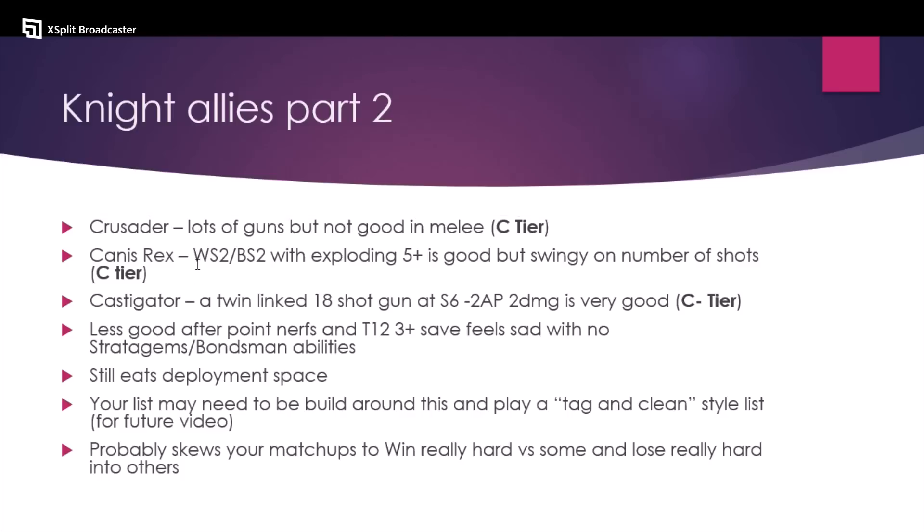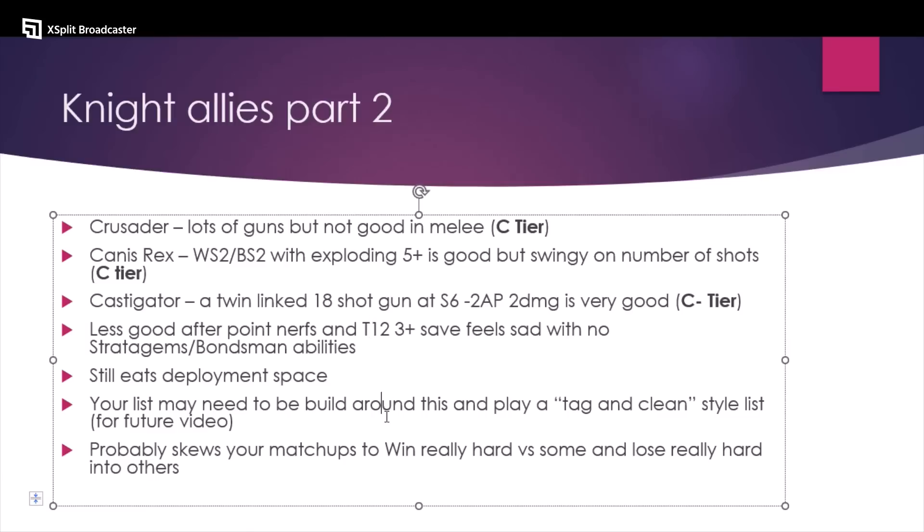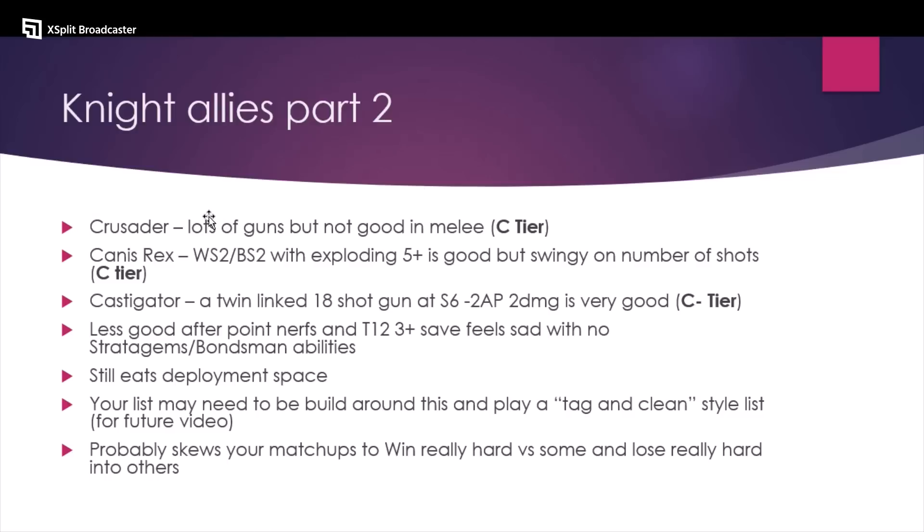Knights as an ally are significantly less good after the points nerfs. I used to like Knight allies when they were T13 with a two-up save. Having to take one that's T12 with a three-up save feels bad, and you're not getting stratagems on them — no Rotate Iron Shields — which means you might be saving on fives quite a lot, dramatically impacting their survivability. You can't compare them to Knights in a Knights army where they'll get the four-up invuln, Fnp, and Bondsman abilities. So it feels expensive and not that great. If you do want guns in a Custodes list, just take the Caladius.